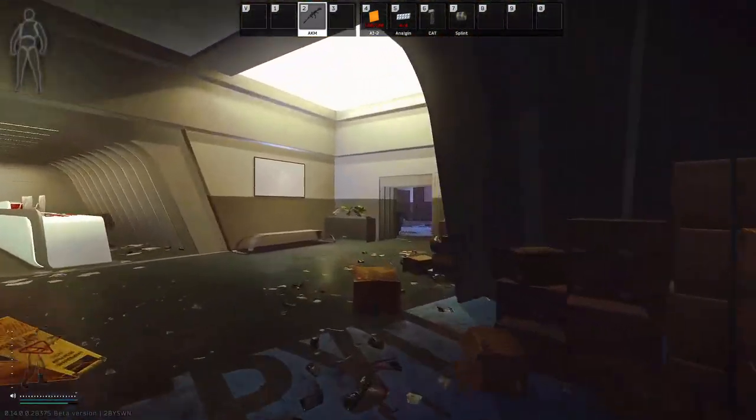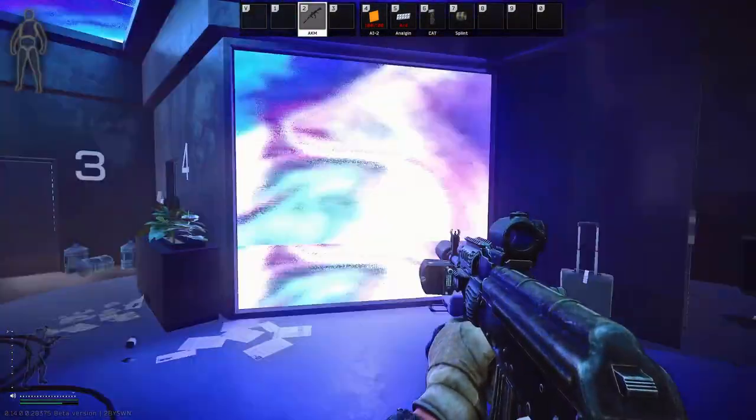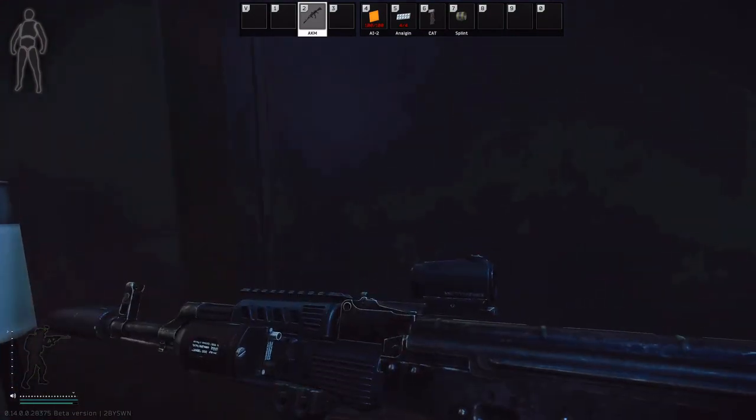You're going to come up these stairs, turn your first right, and look for door four — there's two, there's three, here's four. We're going to open this door with the scientist's key.